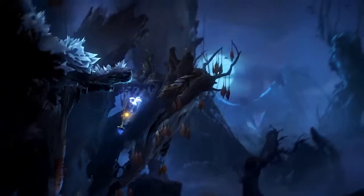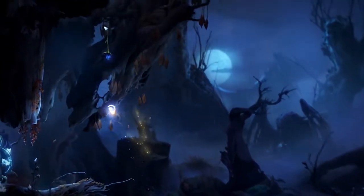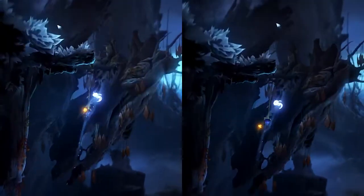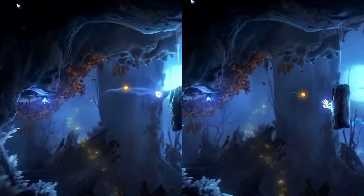Once you initiate the second grapple, you don't want to let yourself get pulled all the way up to the flower before continuing to the right. You can cancel out of your grapple at any point with a jump or a dash, and once you've obtained enough height to comfortably dash over to the rock, then any extra time spent grappling is just time wasted, so you want to cancel your grapple with a dash to begin moving over towards the right.